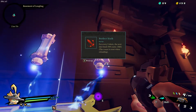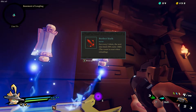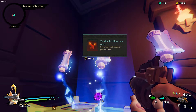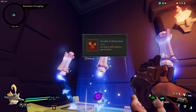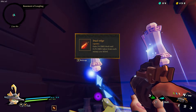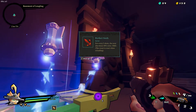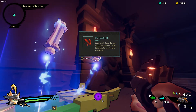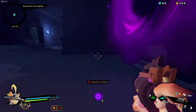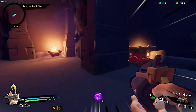Perfect sixth - for every five shots the next shot deals 50% extra damage. Secondary skill capacity doubled. Hmm, I think we're gonna go with that one. Alright, get us out of here - that was exciting.